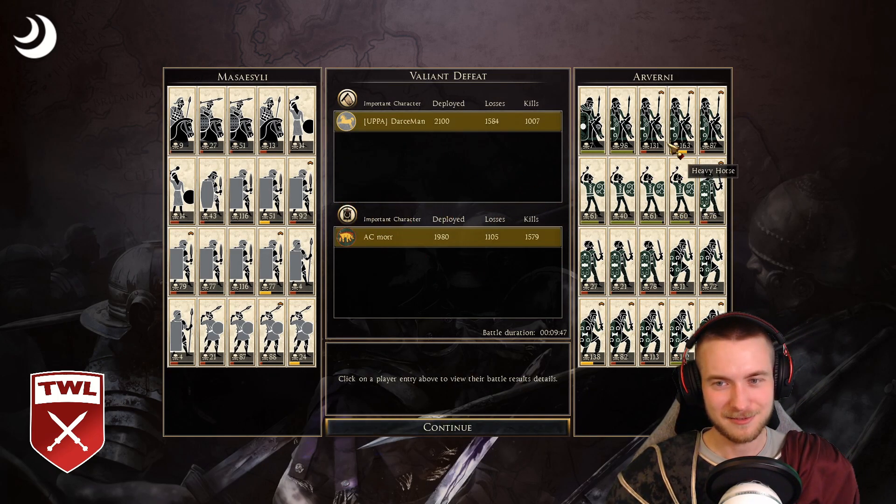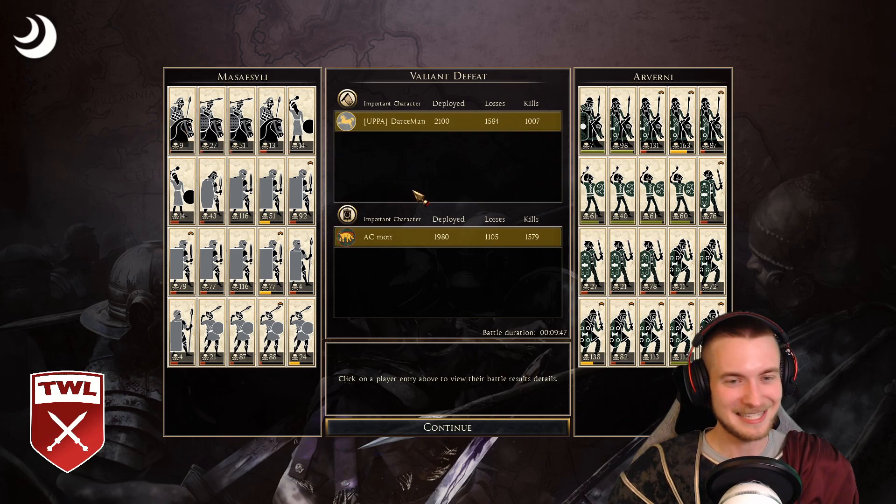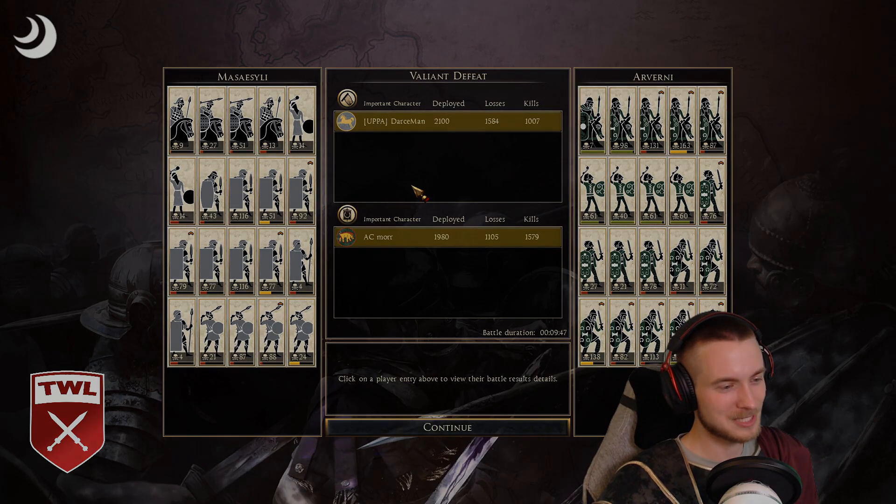Up and down the board — right away, that cav pressure on the General was big. Sealing the deal, getting the victory, and moving on to his next match.